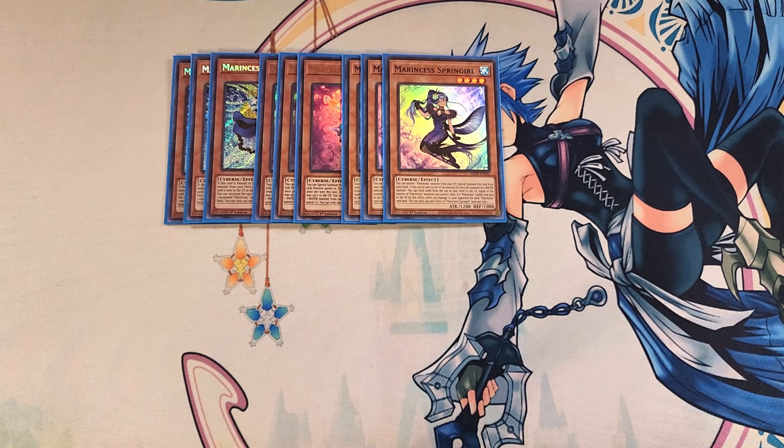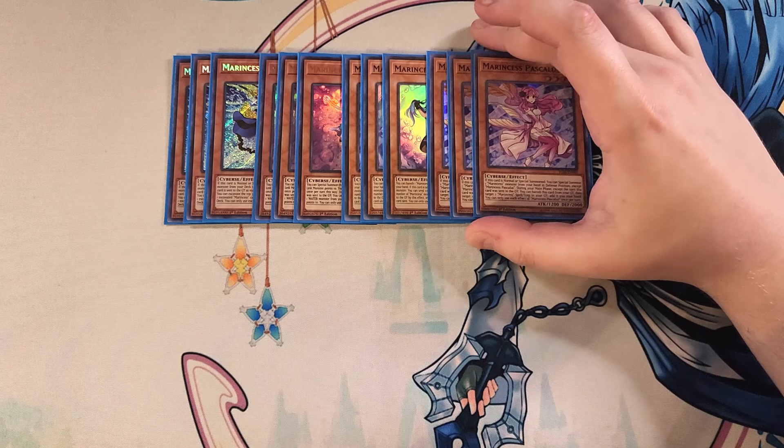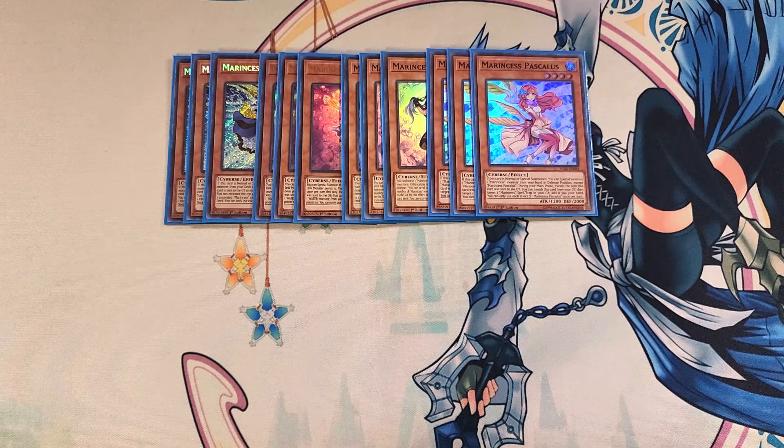We then play three copies of Pascalis. Pascalis is a really cool 3-of in the deck and a great normal summon because if this card is normal or special summoned, you can special summon a Marincess monster from the hand in defense position except another copy of Pascalis, which gets you two monsters on your side of the field to go into link plays. This card also has the ability — except the turn it was sent to the graveyard — to banish itself from the graveyard, target a Marincess spell or trap in the grave, and add it to your hand, which is really cool to recover cards like Wave, Dive, or even Battle Ocean.